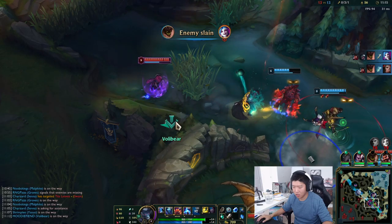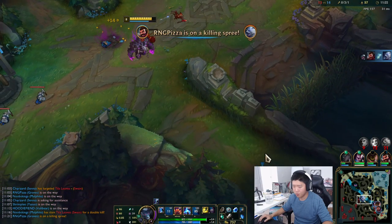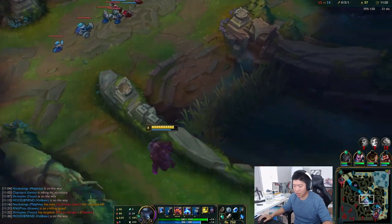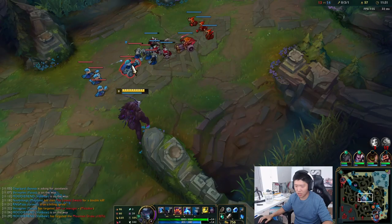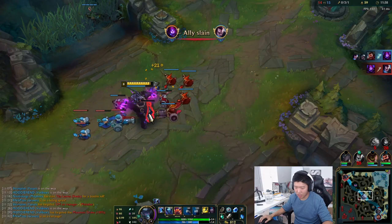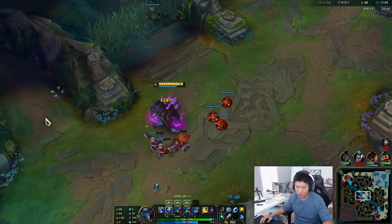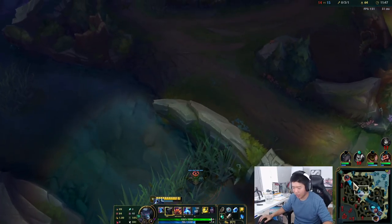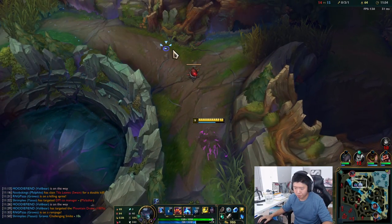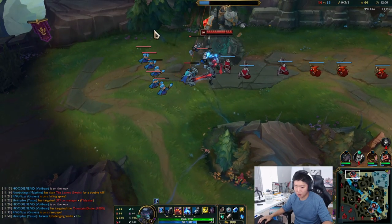If you attack something five times it triggers a chain lightning effect. I'm going to let them take this dragon actually. The passive is about to kick in — if you guys saw that chain lightning, that's pretty good. The Q is pretty much the same as old Q except instead of flipping somebody, you just stun them.